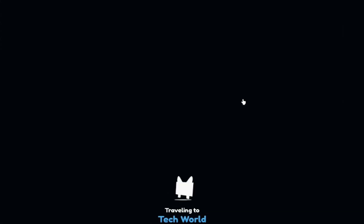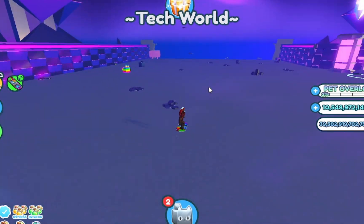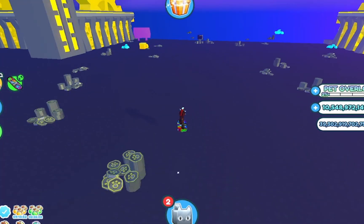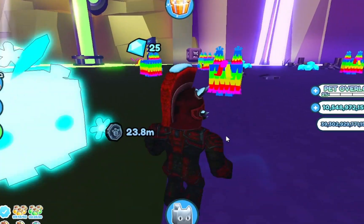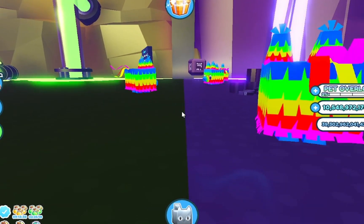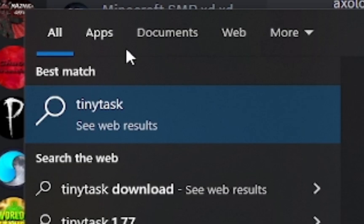Next thing you want to do: find an area of your choice. For me, it's going to be tech world. Any area works as long as you've got the right pets to do the right damage. There's a decent amount here, so I'll make this my area. Stand on the line separating two different worlds and position yourself like this. If TinyTask doesn't show up, just press on apps.